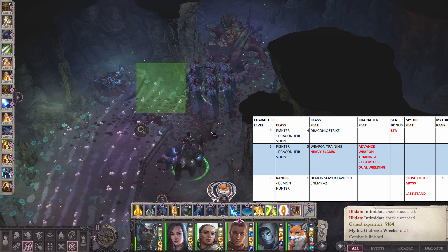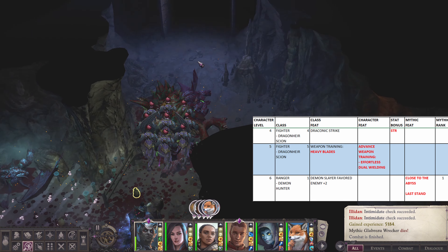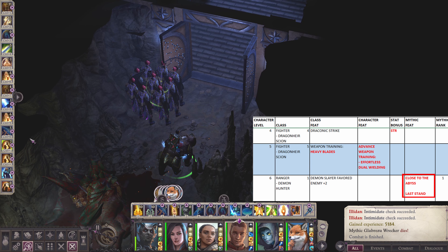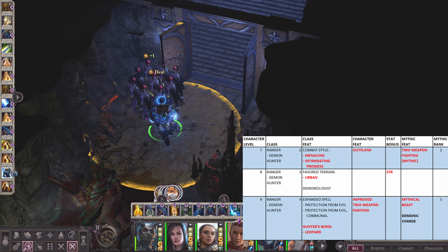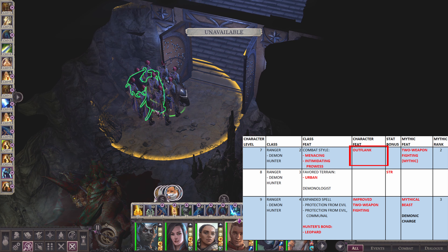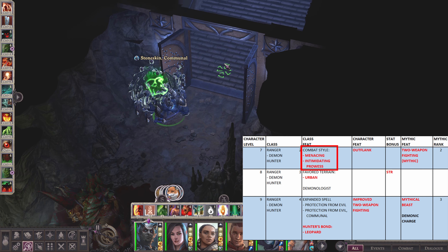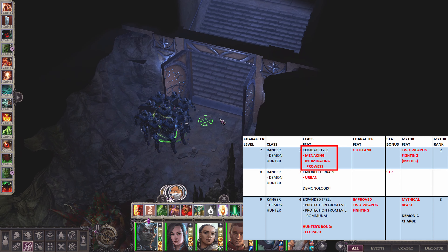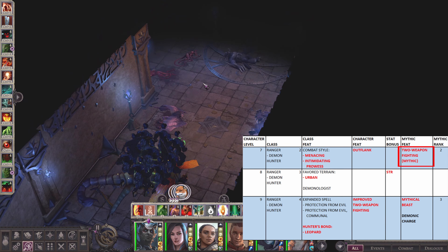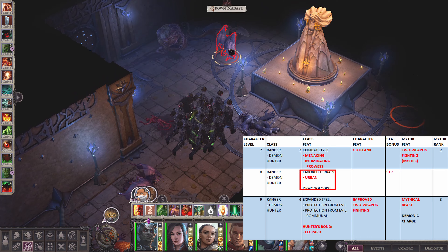At sixth to twentieth level, we now go to our main class, which is the Ranger with Demon Slayer archetype. For your Mythic rank 1, get Close to the Abyss and Last Stand. At seventh level, get Outflank for your character level feat. For the combat style, go for Menacing, then Intimidating Prowess. For your Mythic feat, get Two Weapon Fighting Mythic. At eighth level, get Urban for your favorite terrain.